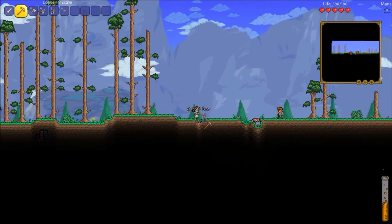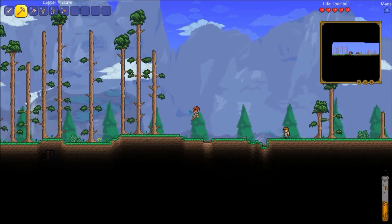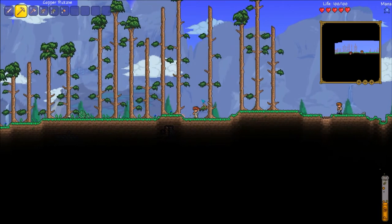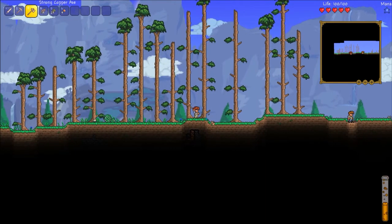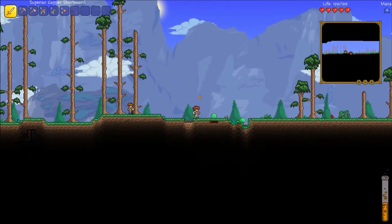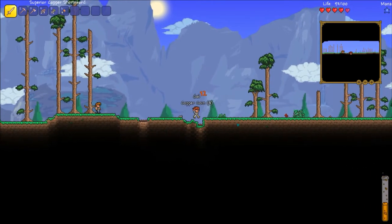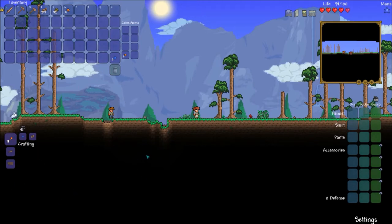This orange stuff here is copper ore. You will have two variations depending on your world — the orange copper, which is just copper, and tin, which is the exact same material but looks different, has a different name, and has different armor. These guys are your first enemy in the game — the green slime. They are the most basic enemy and don't do much damage, but they can be a challenge for someone just starting.